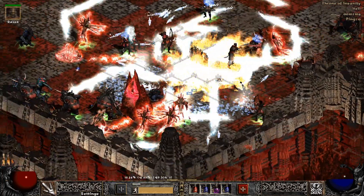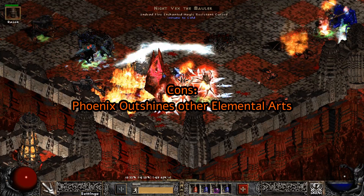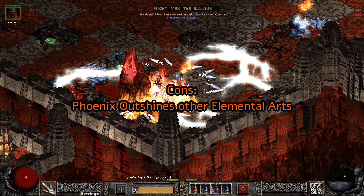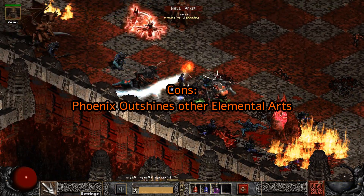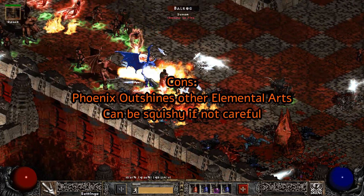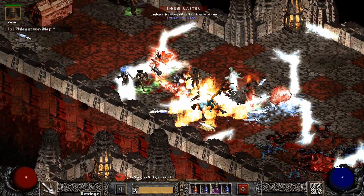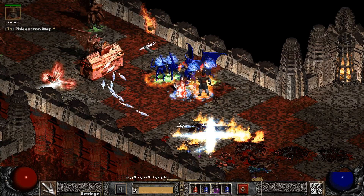As for the negatives, Phoenix Strike kind of outshines all the other elemental martial arts — Fist of Fire, Claws of Thunder, and Blades of Ice. The second negative is that you are still squishy. If you run into Magic damage and Archers, your HP pool can go completely invisible, and trust me, that is not a great thing.